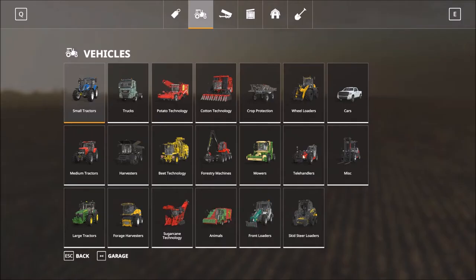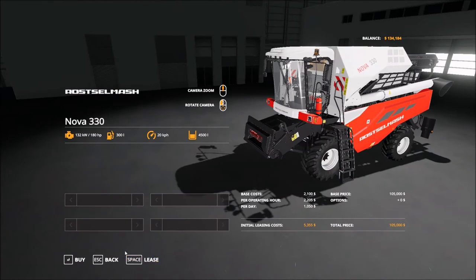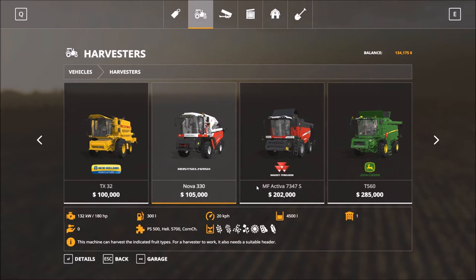Equipment in the game is quite expensive. When it comes to harvesters, when I start out I rent them — I lease them. If you go into details on a harvester, you've got an option to lease: there's a down payment of 5,300 and then 1,000 per game day. It's better to hold onto a harvester until you decide to sell or return the lease and actually buy one.